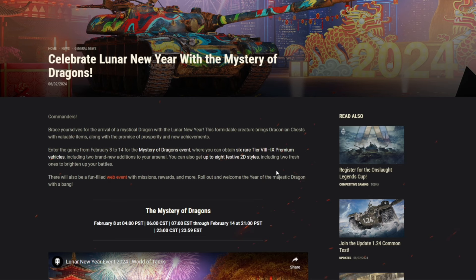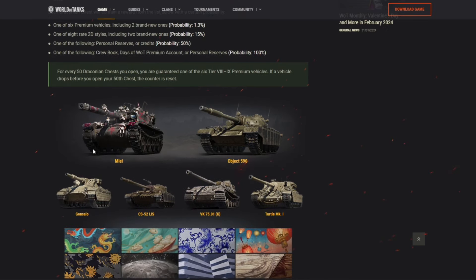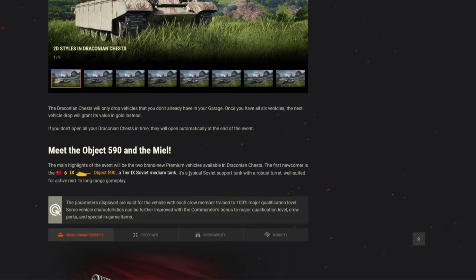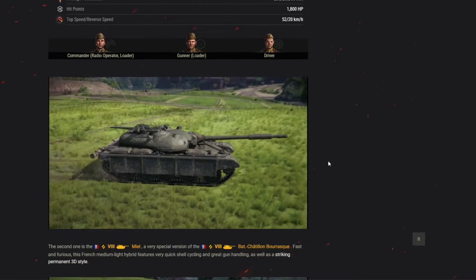The Lunar New Year event runs from February 8 to 14 — about six days. You can get loot boxes and tanks including the Burask Object 590, which is new with a reverse auto-loading gun like the IS-3A but as a medium tank. But what I actually care about is getting the IS-2M, a tier 7 heavy premium tank, for free.